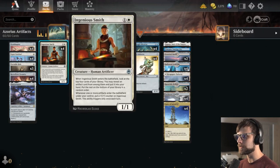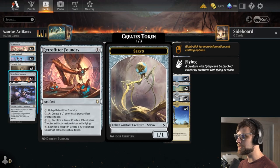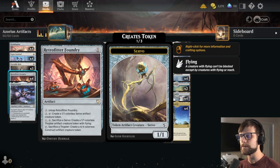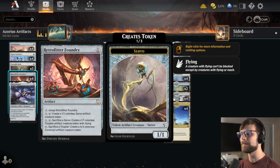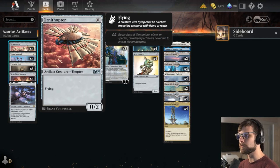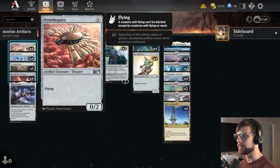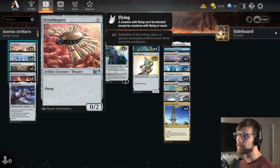Another nice engine piece for the deck is Ingenious Smith — this is going to get some counters and also refill our hand in the early turns. We also have Retrofitter Foundry as a really nice turn one play. You can use it to sacrifice some of our other things to build up to a 4/4 construct. It works quite well with things like Ornithopter where you can sacrifice that Thopter token and create that 4/4 colorless artifact.